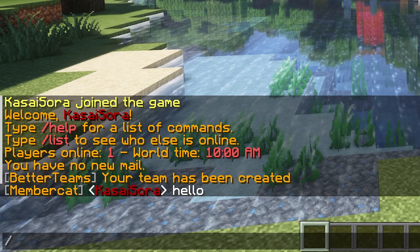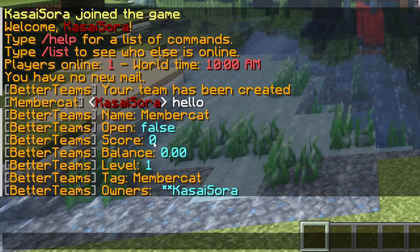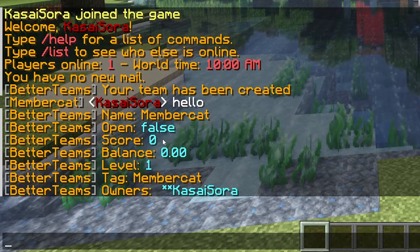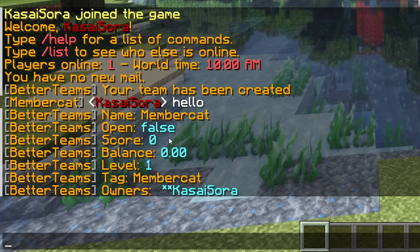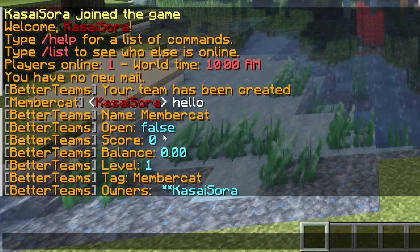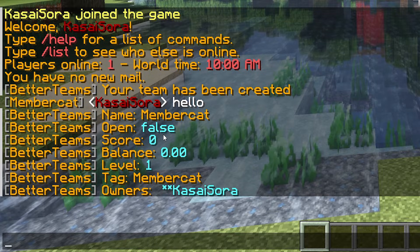So the first very important command you should know is slash team info. This will give a lot of information about your team, including its name, if the team is open or not. An open team is a team that anyone can join. If the team is not open, then it is invite only. Then you also have the team score. So currently it is zero. We can get this team score up by killing other players from other teams. Every single time I kill a player from another team, my score will go up by one. But every single time someone from my team gets killed, the score will go down by one.